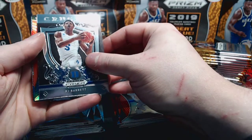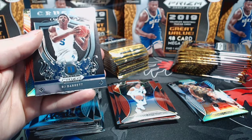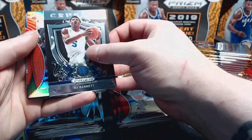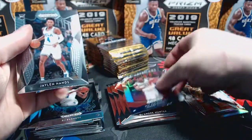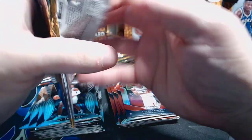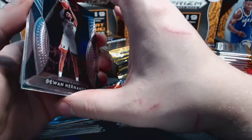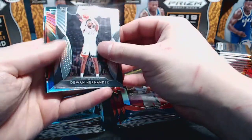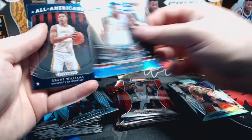Not seeing too much Zion so far - actually we did hit the red and the base so we did see some Zion. DeAndre Hunter, Rui Hachimura red, and Jaylen Hoard base. One of my boxes in the last video was nuts - I think we hit four Zions in the box including a red and a base, really good one. DeJuan Hernandez, Jalen Noel red, DeAndre Hunter silver, and Grant Williams base All-Americans.